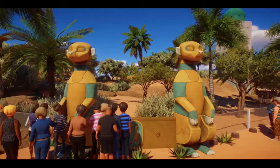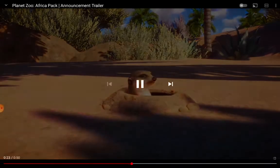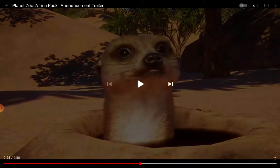There are some meerkat statues and they look kind of cool. The meerkats can burrow, so these will spawn in their habitat and they will burrow underground, and then they'll pop up — it'll look really cool. They also look really good.